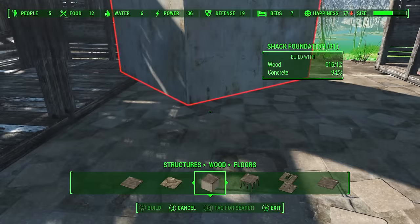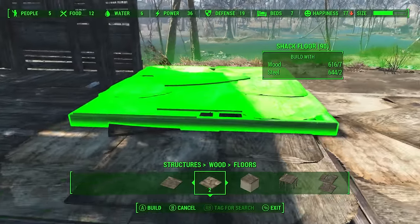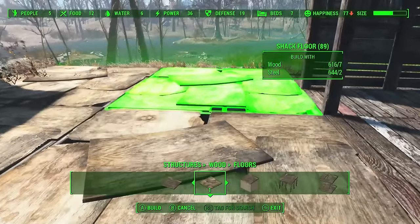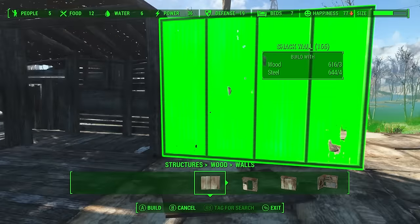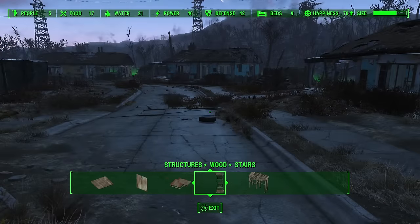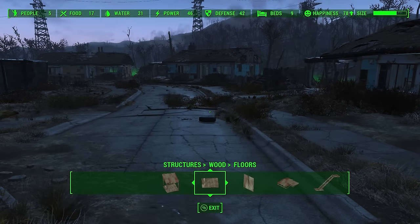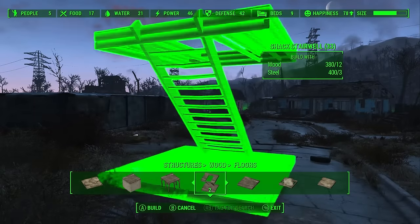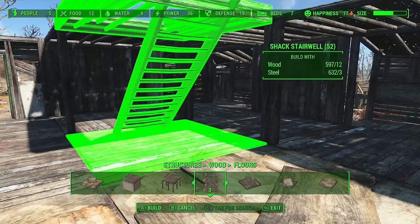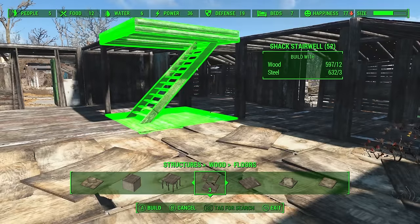Putting together structures is really easy — the pieces snap together neatly, so constructing a basic square house should be no problem at all. You can choose from pre-built sections or have more control over your builds by placing floors, walls and roofs independently. It's also worth pointing out that stairs are hidden away in the wood structures menu and that there are no metal stairs. The best stairs to use for interior builds are found in the floors section of the wood structures menu. The other stairs don't snap to things very easily and are mostly used for the outside of structures.